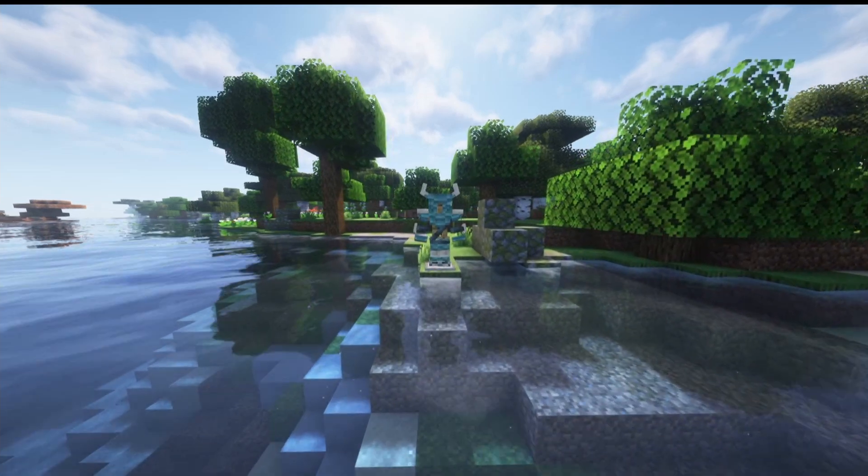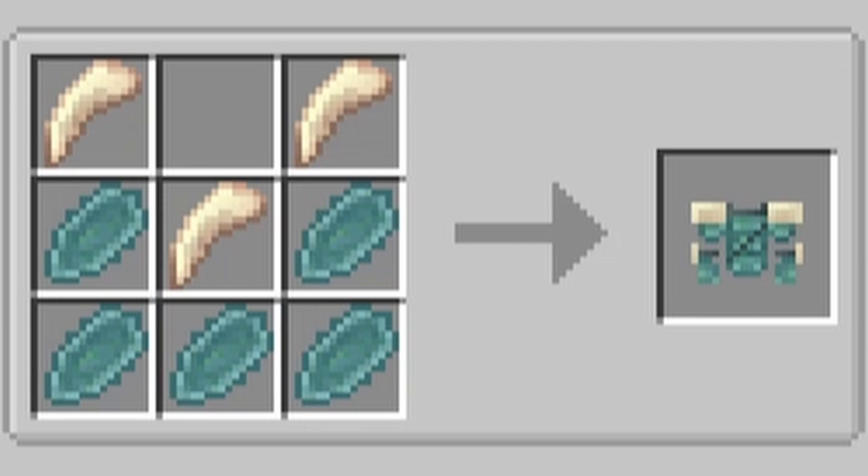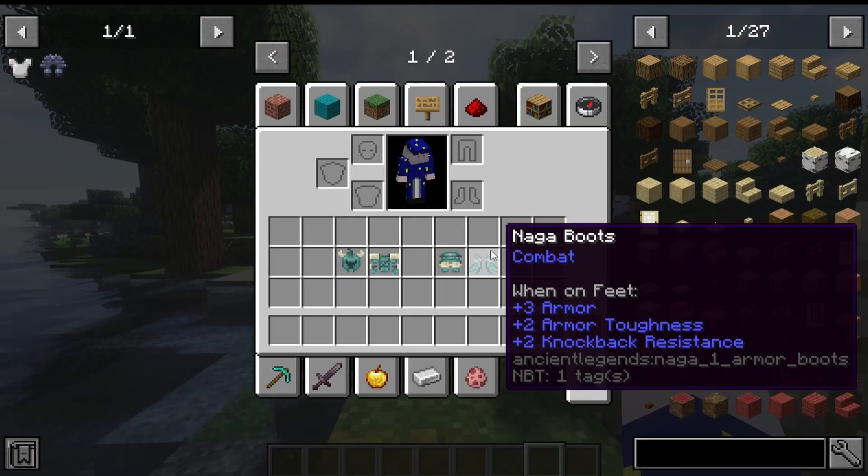Our next set is the Naga armor set, based on the Naga mob. It requires Naga Scales and Tusks. The crafting recipes and stats are on screen.